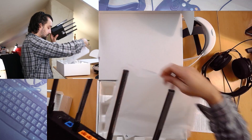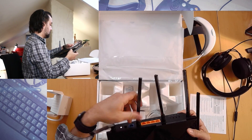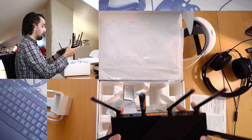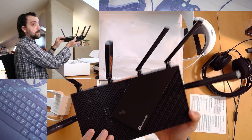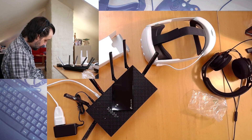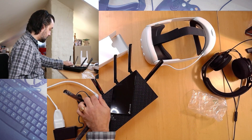We're going to leave the plastics on the antennas — no point in taking them off if we're just going to return it. I wonder what this design element is — just a design choice or does it have some function? I don't know. And the power button — start it up.